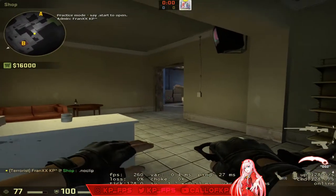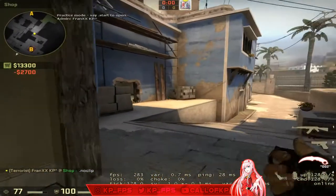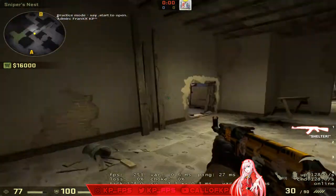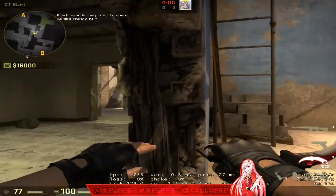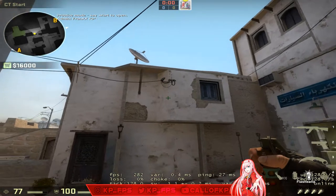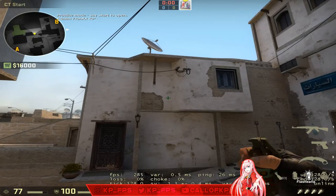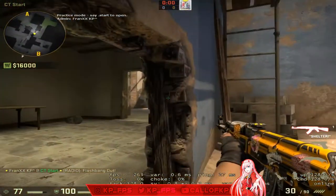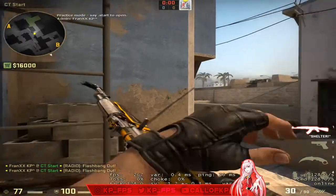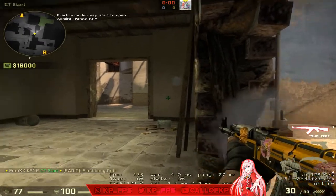Moving on to retaking. Let's say it's a 3v3 and the other team has A site — you have to retake jungle. I've seen T players hold jungle from this annoying corner. If you want to destroy that player, come into this corner, look at this part of the wall — there's an indent and then solid wall — look at the solid wall, run, and throw a flash. It completely blinds them — pops right there.